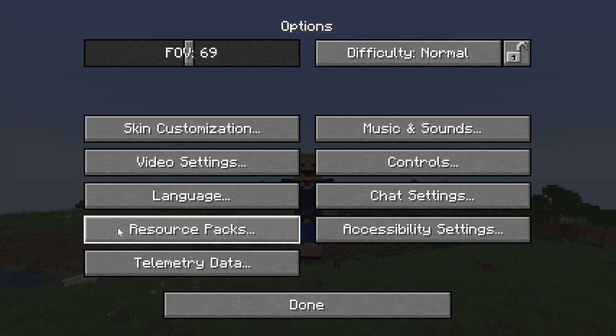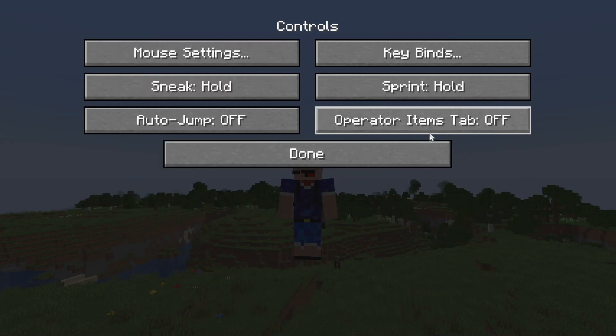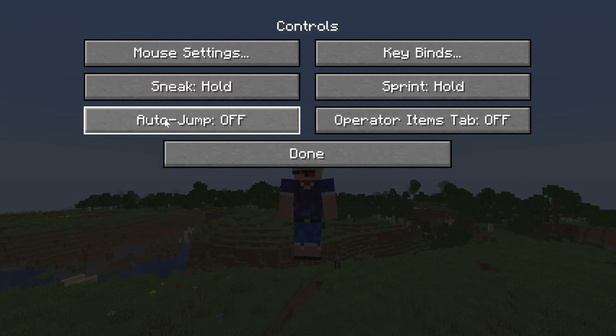Something I think a lot of players will like: if you go over to controls, auto-jump is now set to off by default. Previously it was set to on and you always had to change it to off if you didn't want it. But now if you want it, you have to go and change it to on yourself.